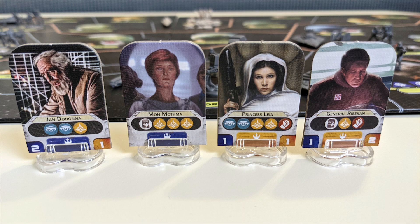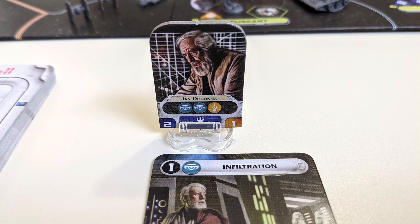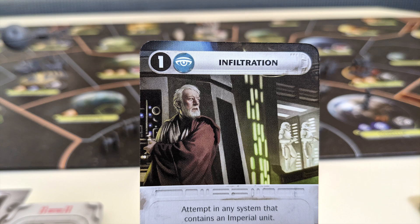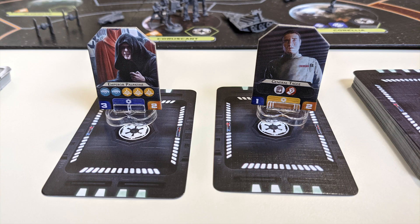Each leader has a number of skill icons in one or more colors, representing diplomacy, intel, spec ops, or logistics. In the top left corner of each mission card is a symbol matching one of those skill types and a number. In order to carry out the card's effects, you'll need a matching number of the indicated icon across one or both leaders placed on the card. For example, the infiltration card would require at least one intel icon. These card effects won't come into play during this phase — they're only placed face down with leaders assigned to them. Once the rebels have assigned all the leaders they want to as many missions as they want, the imperial player does the same.